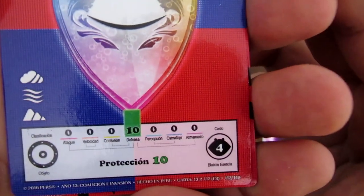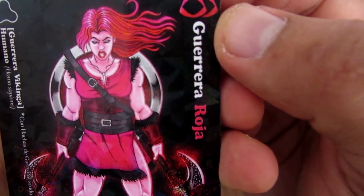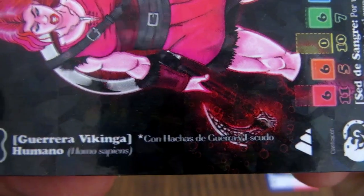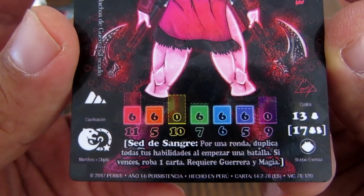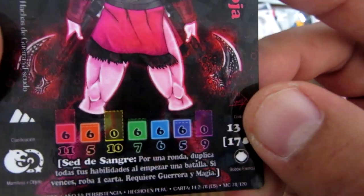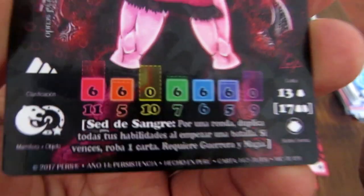Una nueva forma: el Escudo, con Protección 10 y 4 de Blobby esencia. Y la forma de escudo, que es conocida. Y aquí hay una nueva carta: la Guerrera Roja. La forma es una guerrera vikinga que ha venido a todo color, a diferencia de las otras que están en blanco y negro — con hachas de guerra y escudo, humana, Homo Sapiens. Set de Sangre: por una ronda duplica todas las habilidades al empezar la batalla; si vences, roba una carta — requiere guerrera y magia. Es una forma con formas alternas: con 13 de blovicencia y un Blobby tienes las estadísticas de arriba, y con 17 de blovicencia y dos Blobbys las estadísticas de abajo — requiere magia.